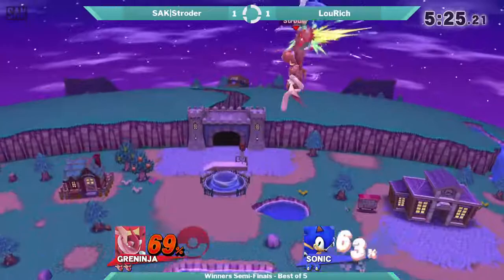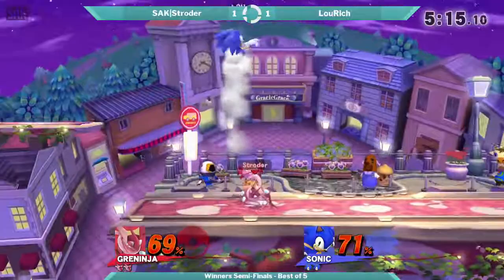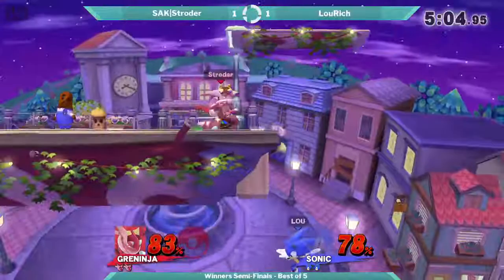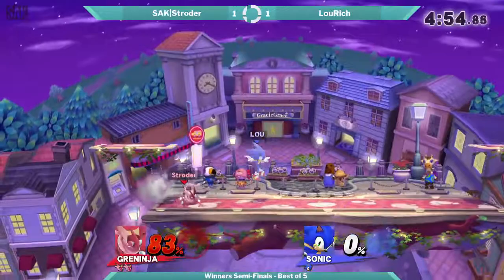Stroder has excellent momentum from Lurich, but Stroder is keeping Sonic really good in the air, getting some strings. They're like three percent of each other — not really that bad. Up tilt — ooh, that was nice. Lurich just barely getting out of that. Go for the down tilt — tilt fair didn't work, but Stroder calling out that up B with a forward smash. Just couldn't get up to the edge.